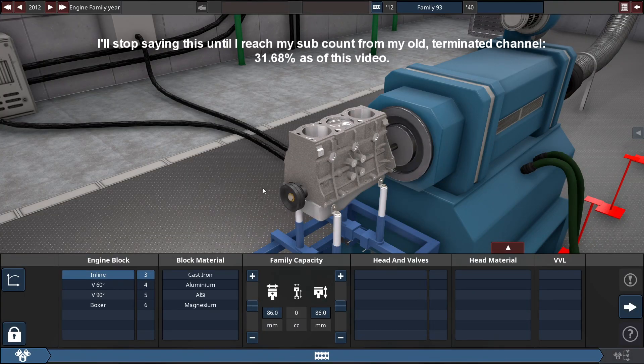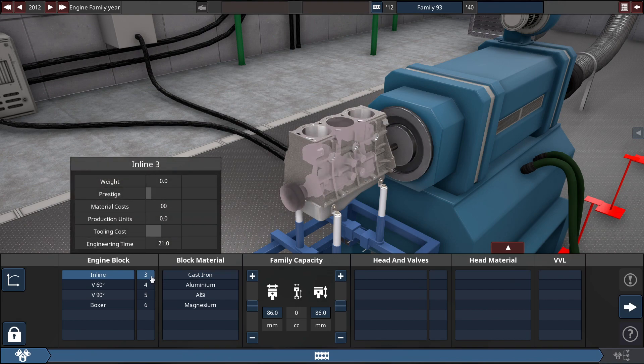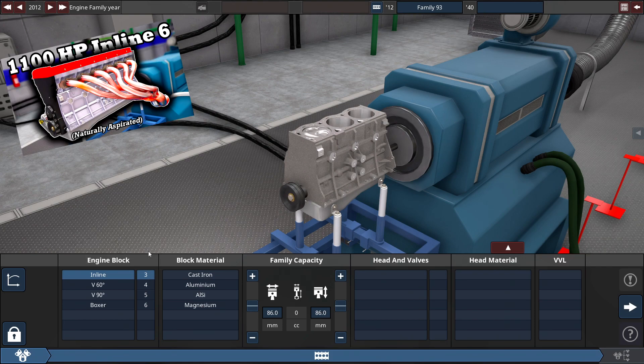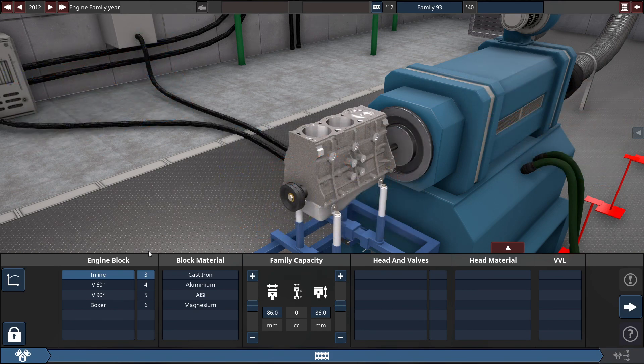Hey guys, it's Triz here, formerly known as MrJackingTripleZero, back with Automation the Car Company Tycoon game in the most torque-iest engine series. We're going to be building this inline-three engine with the most torque as of this video. This is a brand new series of engines after getting the most power out of all of them, whether naturally aspirated, turbocharged, or small ones. Since building an engine with an insane amount of torque isn't thought about in this game, I might as well start things off and do it. Let's kick this series off with this inline-three engine.